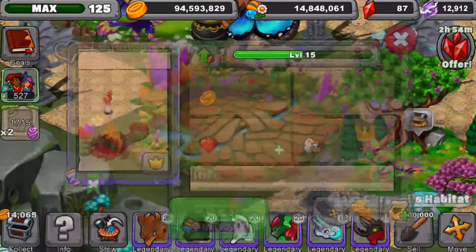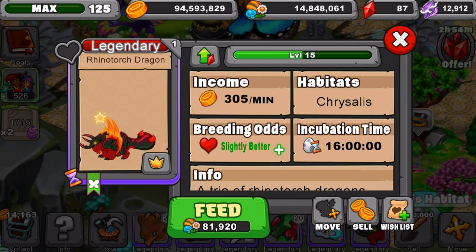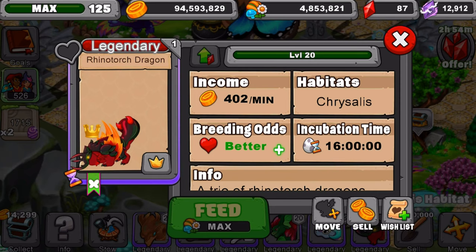Let's go show you guys the dragon real quick. I do have it chilling over here — here he is, this cute little dude. Mine's not max level, so we're going to take it to max level real quick to show you the max amount of gold. Here he is at max level: 402 gold a minute, butterfly type, better rating odds, and a 16 hour incubation time.